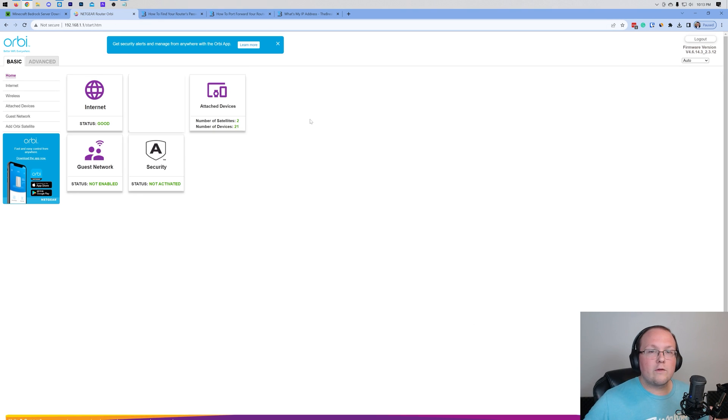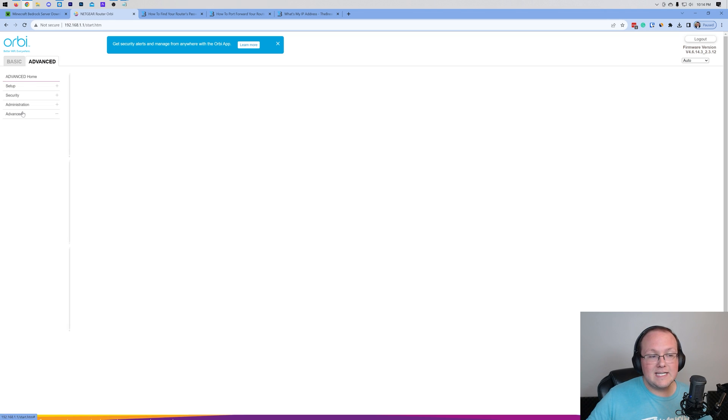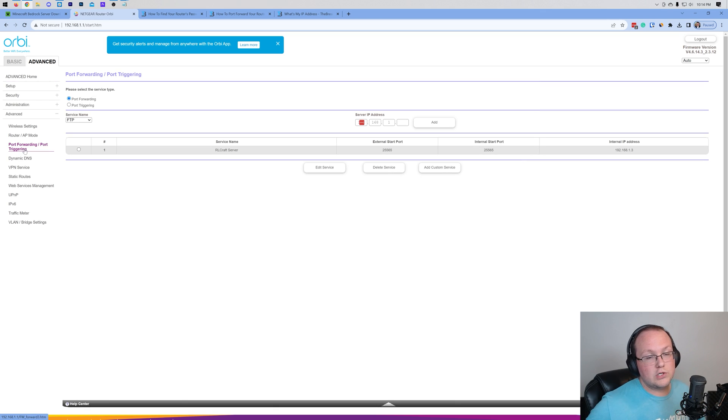For me, it's in Advanced > Advanced again > Port Forwarding/Port Triggering. It could also be called single port forwarding, or forwarding/triggering without 'port' at all. Unfortunately this isn't standardized, but generally you're looking for: apps and gaming, NAT forwarding, NAT gaming, a security tab, a firewall tab, or your advanced or administration settings. For me it's Advanced > Advanced again > Port Forwarding/Port Triggering.